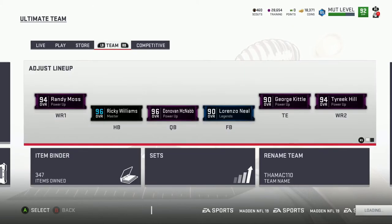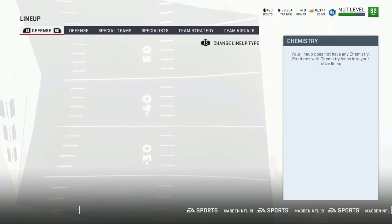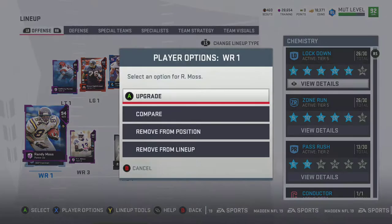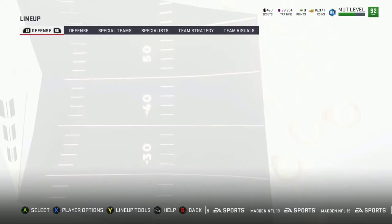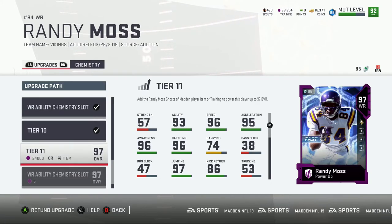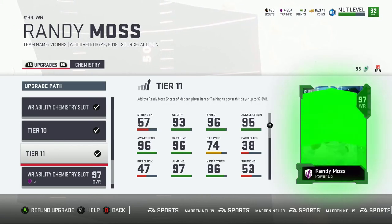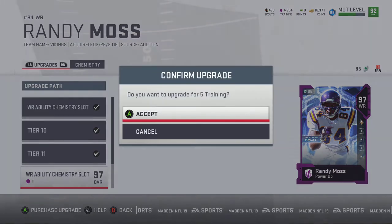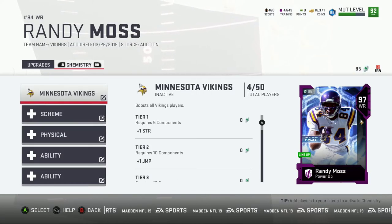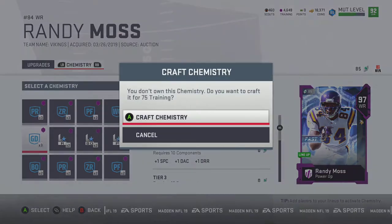We don't need two halfbacks like that. I got Ricky Williams and I'm gonna have Mike Vick as my secondary. Later when I get more coins I'll go ahead and put another one in. But I'm pretty happy with that. So here it is — Randy Moss 97! 96 speed, and as soon as I get sprinter I'll be able to get him to 98 speed. I'm happy with what he is right now. Let's go ahead and add these other KIMs to him — go deep.